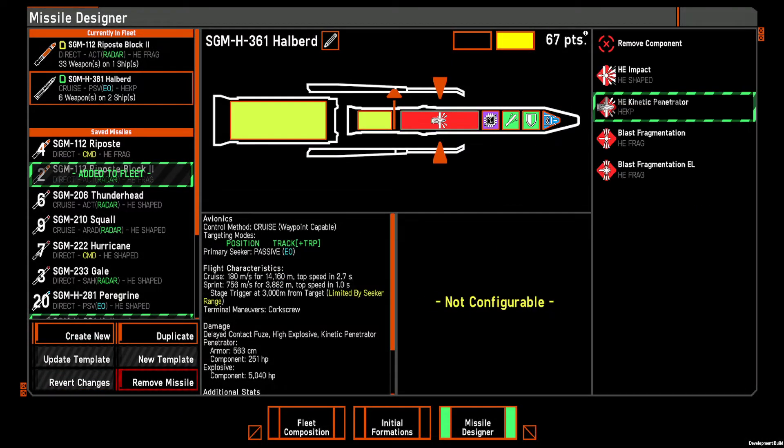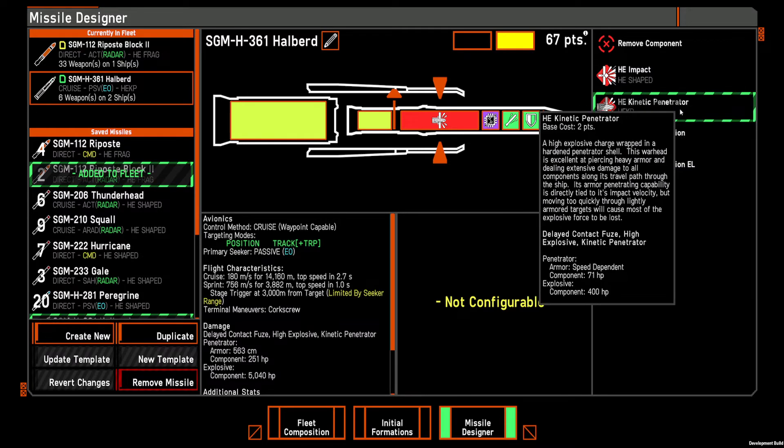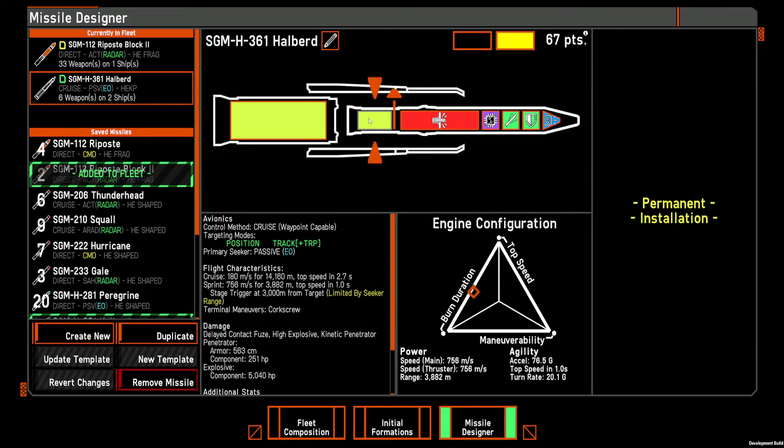This battleship killer missile has a high explosive kinetic penetrating warhead, which is good for punching through big armored targets and damaging components in a narrow area of the ship. It has a very short sprint stage — the smaller stage — just to get it through PD for the last mile. And then a longer cruise stage with a 14,000 meter range that moves at only 180 meters per second.